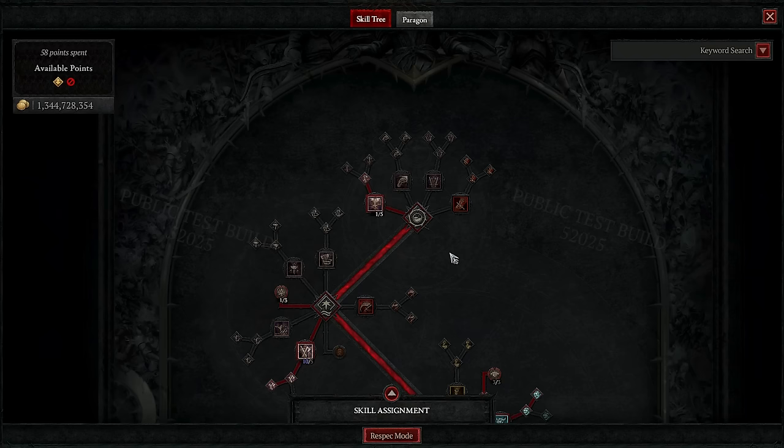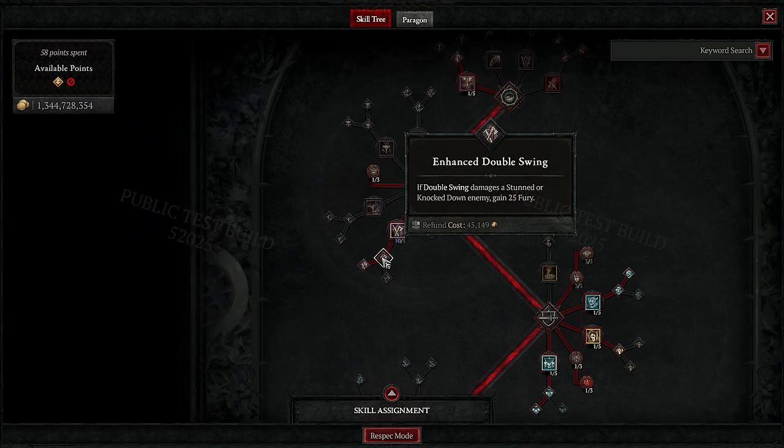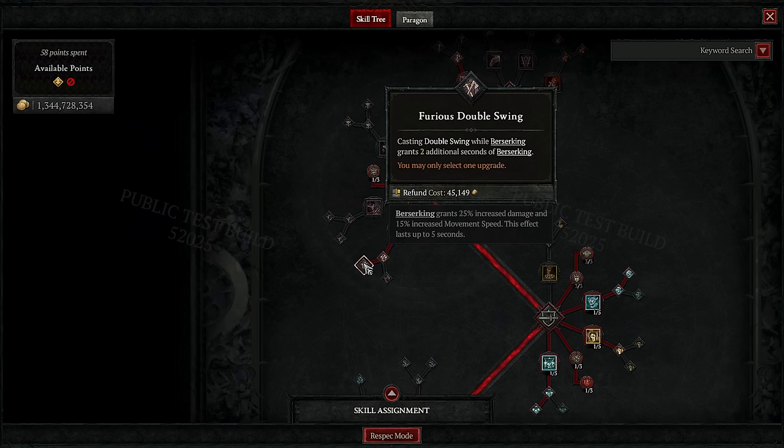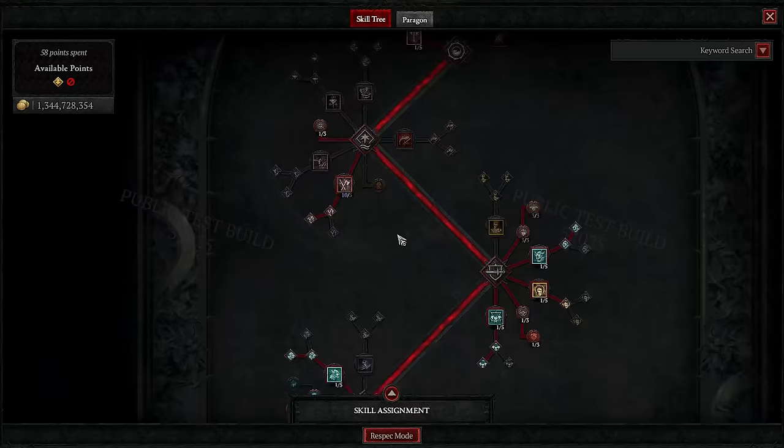Let's take a quick look at my highly intellectual skill tree now. Basic skills? Fuck that shit. We have enhanced double swing, which grants us fury whenever we hit stunned enemies. And since we're using Concussive, there will be a lot of stunned enemies — fury heaven. We can't forget furious double swing either; this is how we keep up berserking with this build. By spamming double swing, we'll never have to care about berserking ever again. For the bosses, we're using Pressure Point to make sure that vulnerability is up at all times.